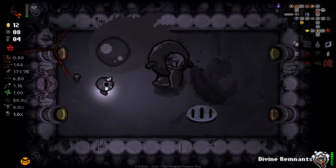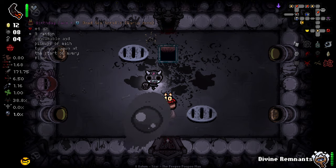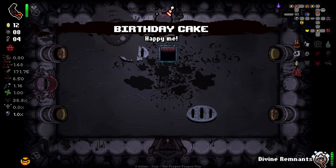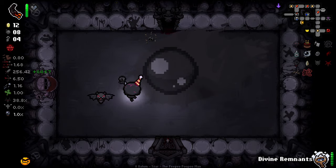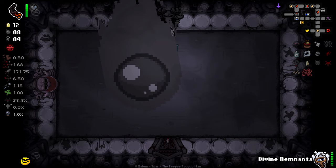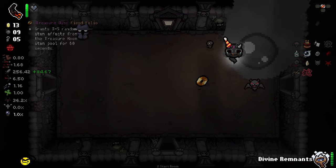It locked down the pipe — thank god she was easy to kill. It locked down the goddamn pipe. It gives us plus 84 damage when we're in its radius. Holy shit! I got up to 256 damage. This is fucking wild. Oh my god, this is fucking stupid.